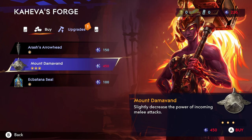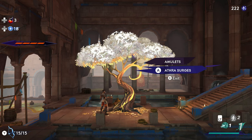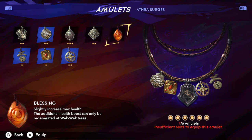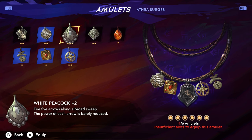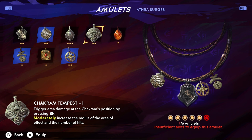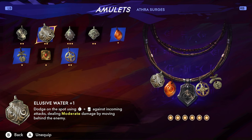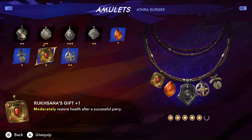As you progress through the game, you'll find new weapons and get the ability to upgrade them through the blacksmith. You'll be able to fine-tune your playstyle through the game's amulet system. Amulets grant you new abilities and buffs — for instance, the ability to recover health after a successful parry, increase your max health, increase your melee damage in the air, or give yourself more arrows for your bow. Each amulet comes at a cost, so you're going to have to choose wisely with your point allocation.